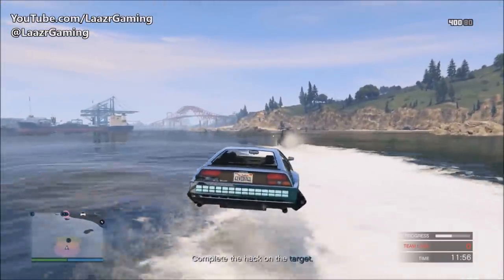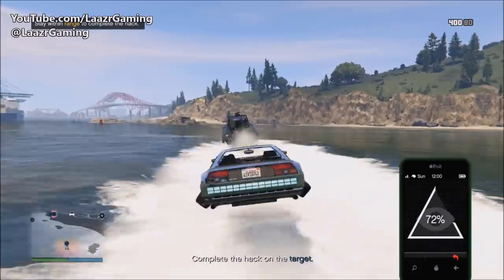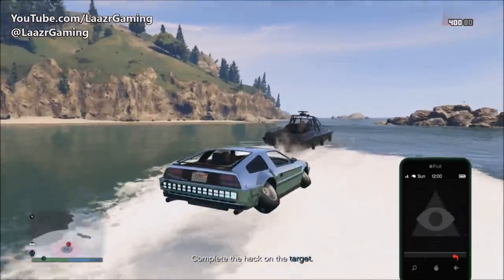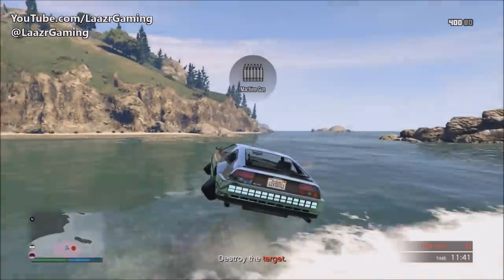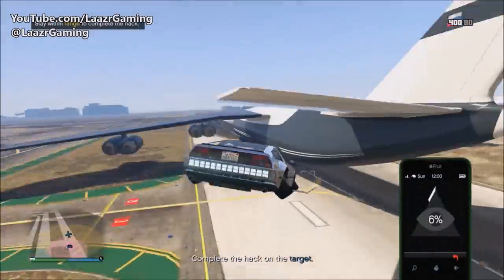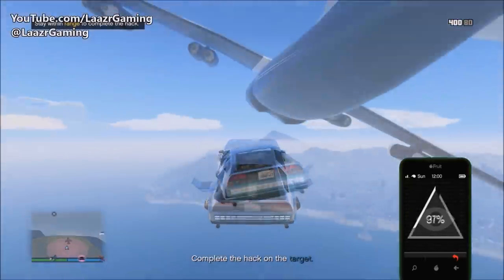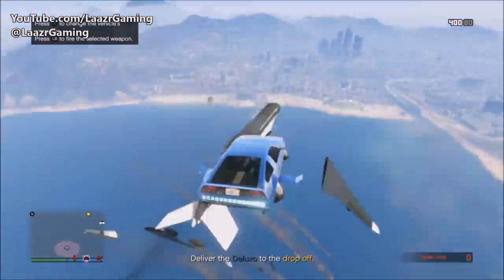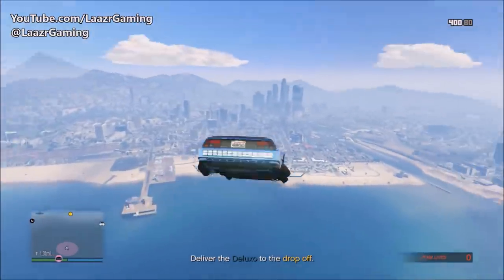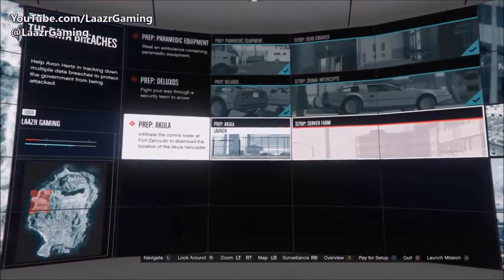It's worth mentioning — if you've never used the Deluxo before, it can float on water. Two of these targets will be in boats, so simply press A on Xbox or X on PlayStation to ignite hover mode and hover straight over the water to hack the boats. Once you've destroyed the boats it will tell you to make your way to the airport where you do the same thing again but to a jumbo jet — follow the jet, wait for the hack to complete, then blow it up. A very fun and easy mission. Once you've delivered the Deluxos back, the mission is complete.